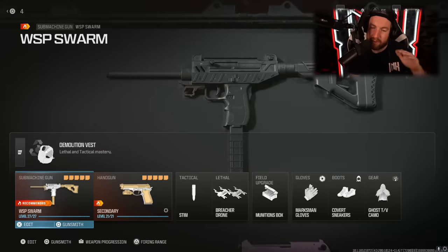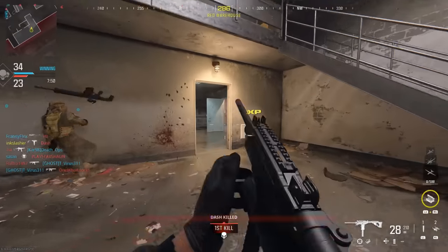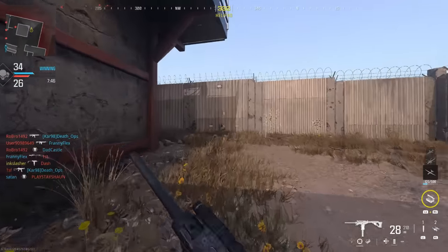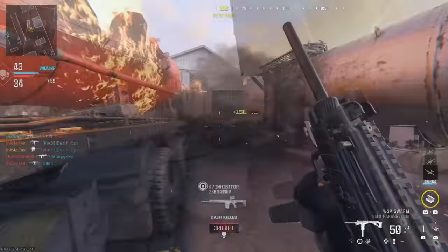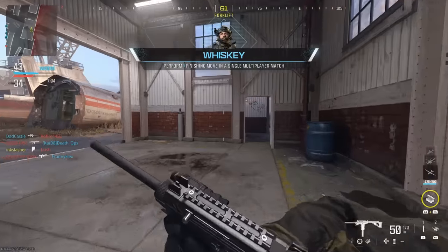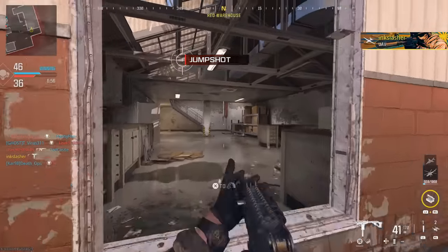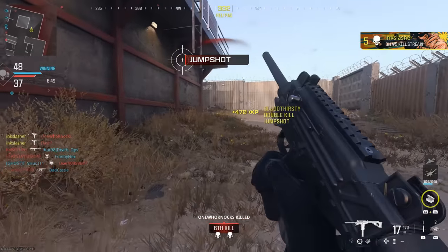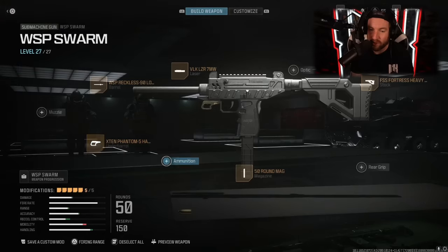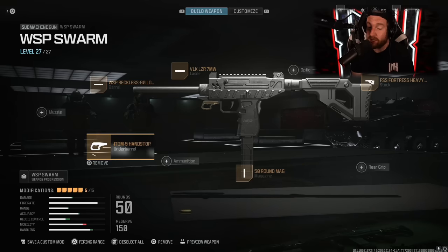Coming in at number four, we have the WSP Swarm. As far as SMGs go currently in this game, they're all outclassed by assault rifles — a lot of the assault rifles are still really good up close and the range on the SMGs isn't very good. So when it comes to this weapon, you want to use this thing up close and personal. What this weapon makes up for is it's an absolute bullet hose. Yes, you're not going to have a lot of range — if the enemy is far, it's going to take a ton of bullets. But with the way we have this designed, the recoil isn't too bad. We have a lot of bullets in it and you just want to be getting around as fast as possible, as close as possible. Think of this almost as like a shotgun, but you get a lot of follow-up bullets as well.